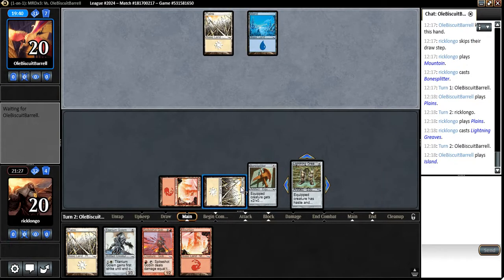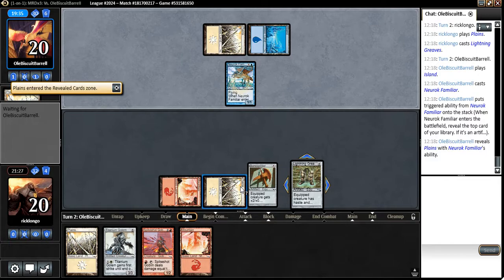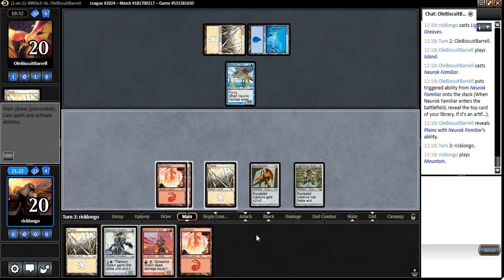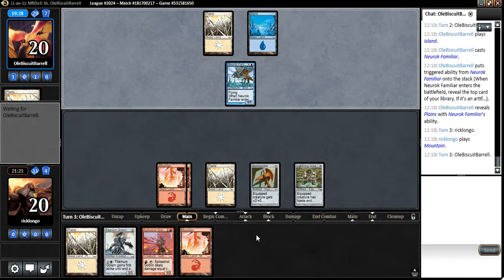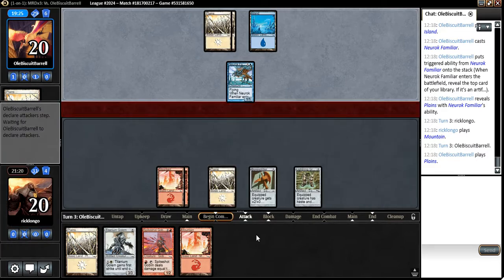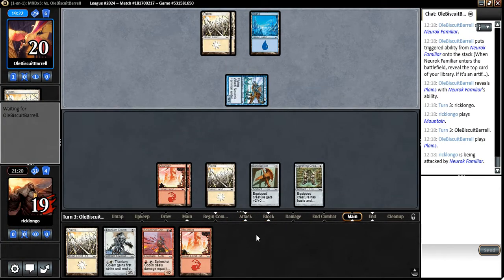I don't really want to play the Spike Shot Goblin on turn 3, because I really want to do everything in the same turn — play it, equip it with a Bone Splitter, and equip it with Lightning Greaves. That would be awesome. So hopefully he taps out, and then he's gonna have a really hard time dealing with this. If he doesn't tap out, I'm not running my Spike Shot Goblin.